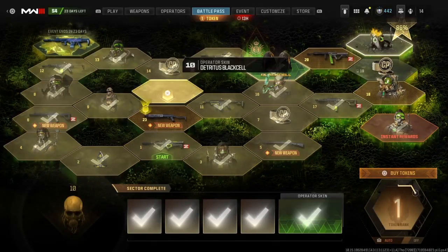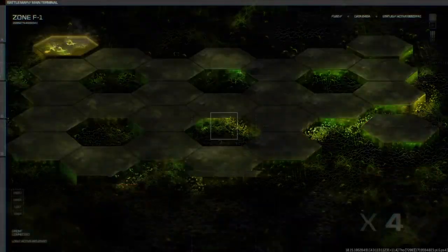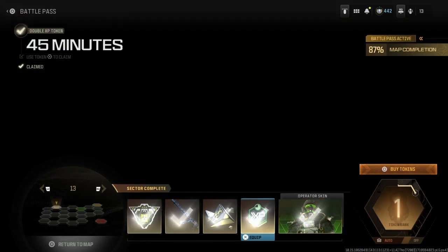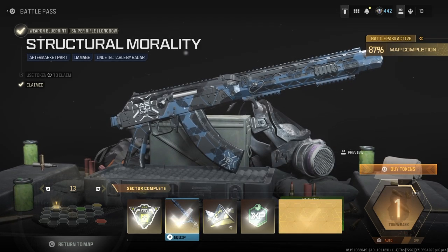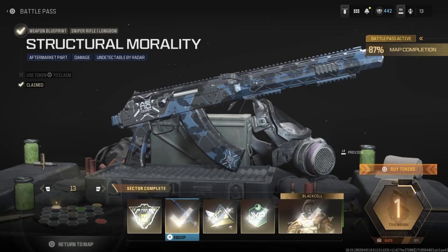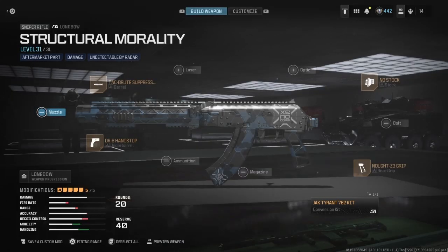This blueprint is a bit different. For those of you unfamiliar with the blueprint challenge here on the channel, the challenge is either getting a bloodthirsty montage or winning a free-for-all without changing the attachments these weapon blueprints come with. I play with them just the way I get them as I unlock them, because if I changed the attachments it would make the blueprint look different. This blueprint in particular has no scope — it's a sniper with no scope.